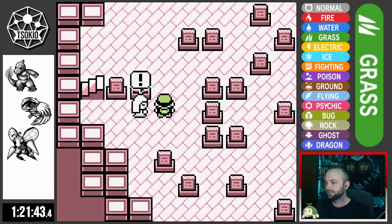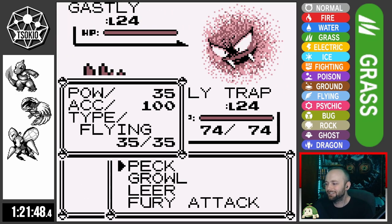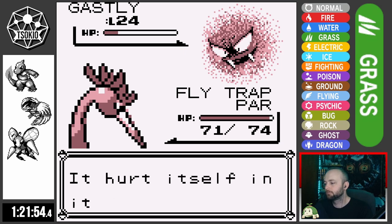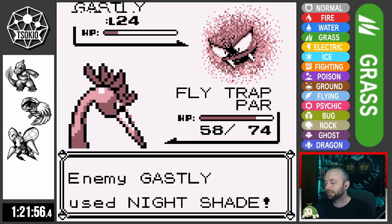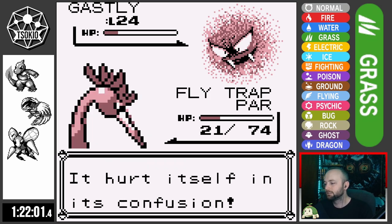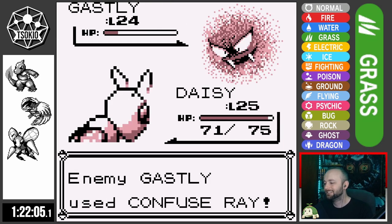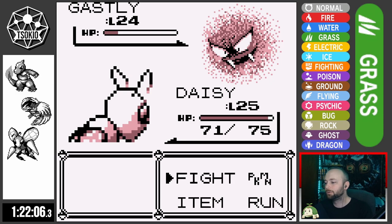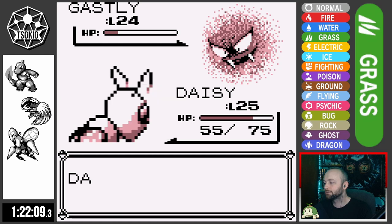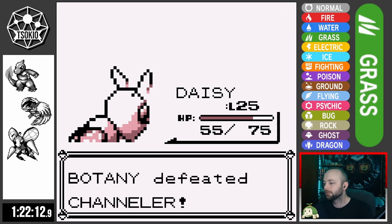Getting back to Lavender Town, these Ghost-types should all be incredibly easy with their really low defense stats — but we all know how my luck goes. This Gastly paralyzes Flytrap with a turn one Lick, then confuses it next turn. Flytrap hits itself three times in a row with a Nightshade thrown in there. I swap in Daisy and Gastly goes for another Confuse Ray, confusing Daisy on swap-in. Daisy hits itself in confusion — because why wouldn't it? Luckily, Daisy hits through the next confusion dealing the final blow to this impromptu Gastly boss.